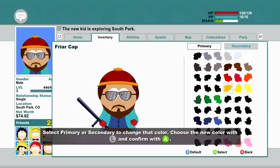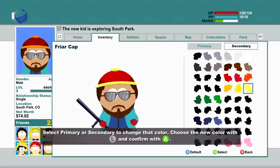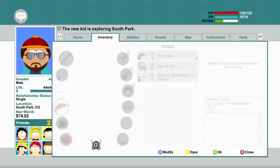Yeah, we can change that, and then the secondary color as well. Choose a new color with L and confirm with A. There should be a secondary color. Oh, there we go — secondary. Sweet. So yeah, you can change colors on your items. That's pretty cool. I'm going to do that a little bit here, because I may as well modify this as well.